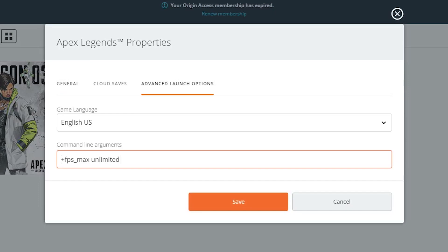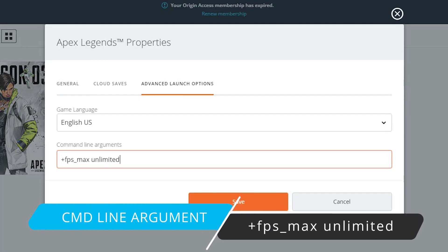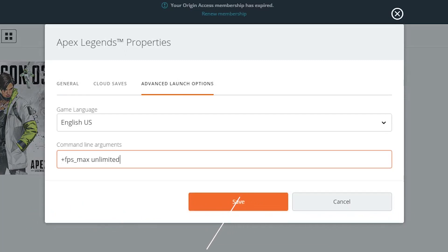As you can see here, all you have to do is add a command-line argument that says '+fps_max' and then set that to 'unlimited.' When you run the game, it will no longer cap you at the 144 frames per second that it does by default.